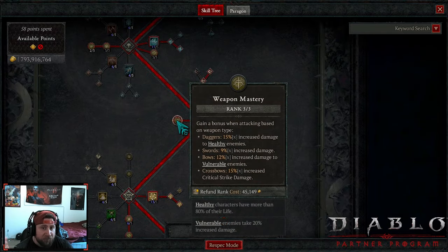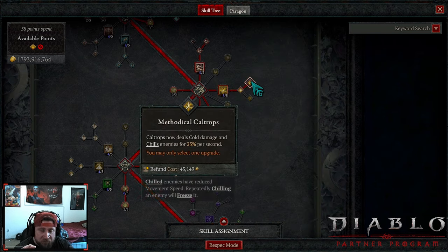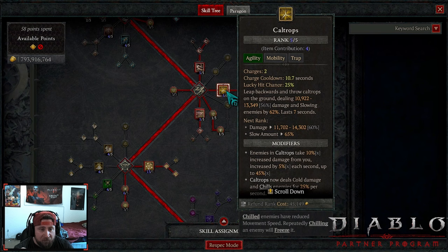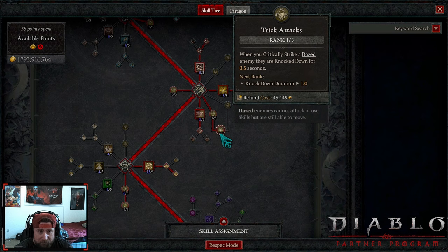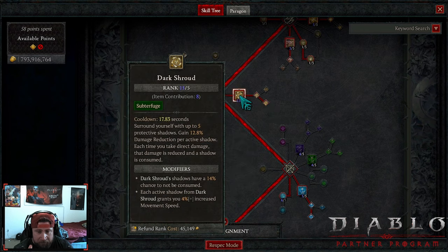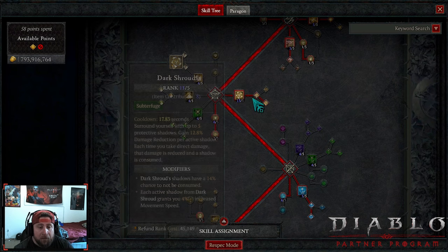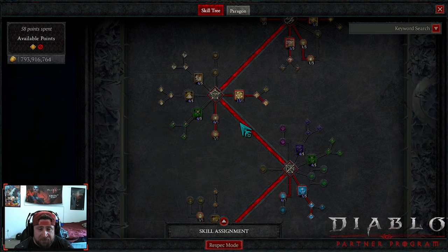You do want Weapon Mastery with the crossbow for more crit damage, but Exploit is still fine. Then we've got Caltrops into Methodical Caltrops because we are dealing cold damage — as we all know, Caltrops does scale. We don't have a lot of duration but it does scale damage. Next we have Rapid Gambits on evade — your cooldown is reduced when we daze — and when we critically strike an enemy that is dazed, they are knocked down. Then we have Subverting Dark Shroud for even more movement speed. This is our big line of defense — you need to try to get 10 ranks into this.